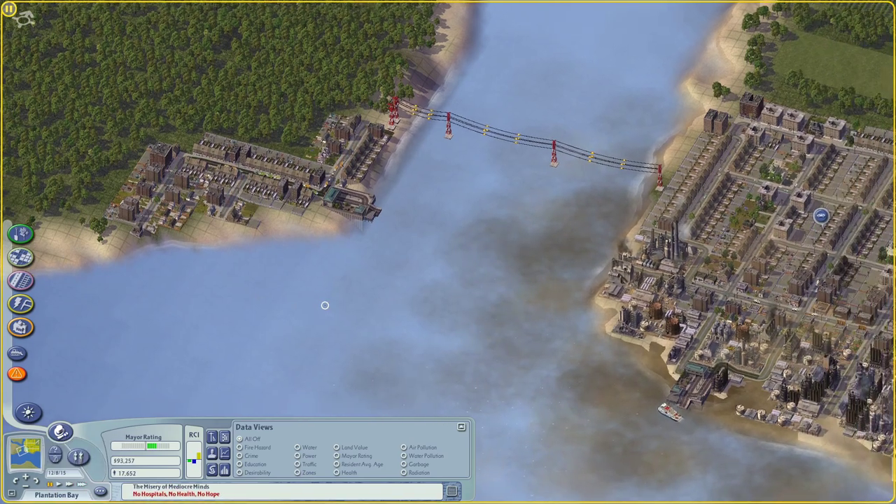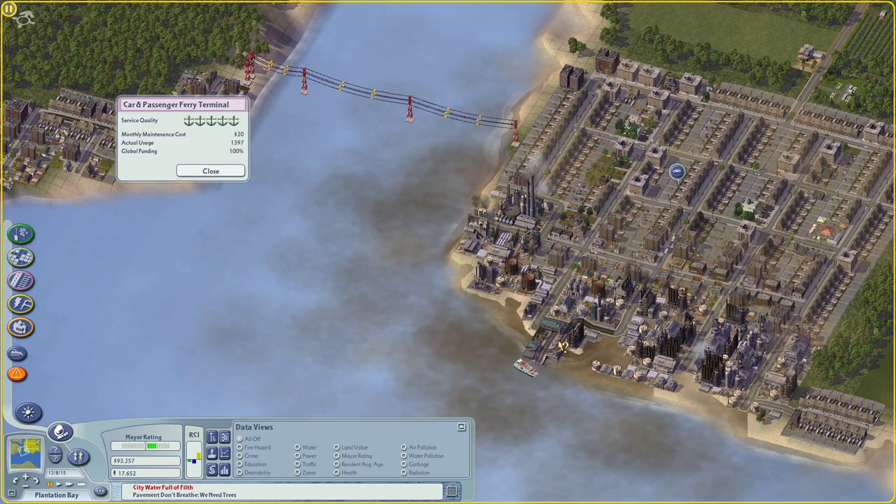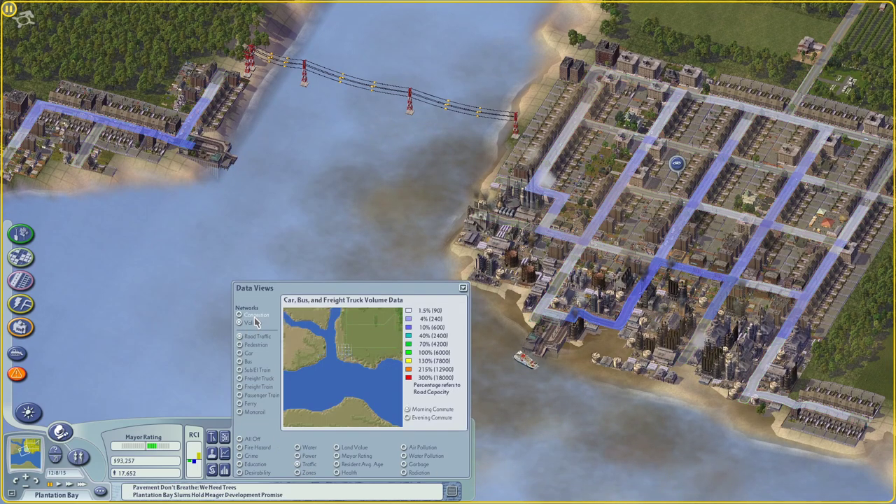So we've got this little town here. Now before I build this anymore, I want to get a sense of how much this ferry is being used. Let's take a look at traffic - we can use the volume view. You're going to notice that this is different from vanilla, and that's because I'm using the Network Add-on Mod, or the NAM. So this is not your normal vanilla data view. As I said, I think in the first video, I would not recommend playing this game without using that mod.